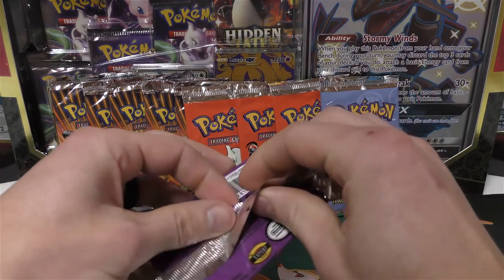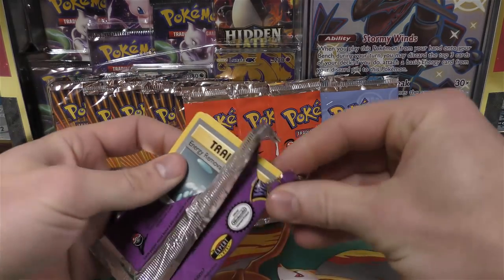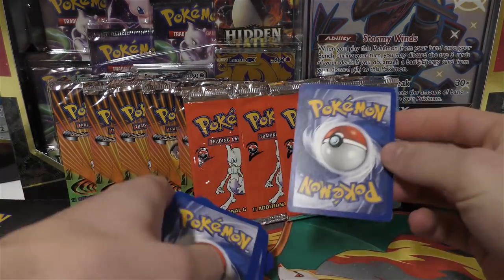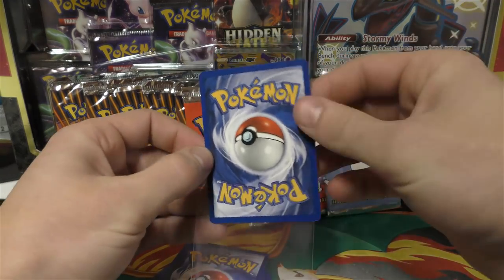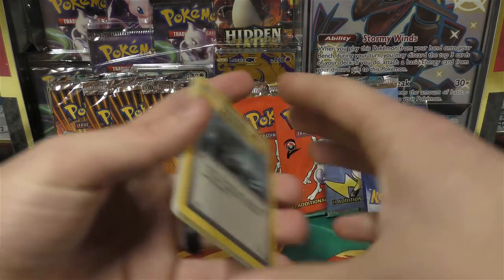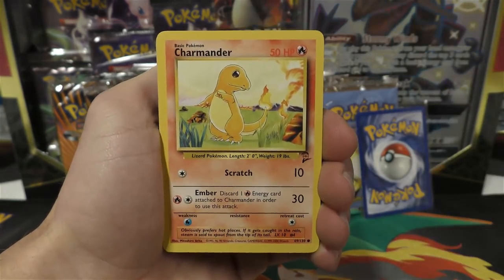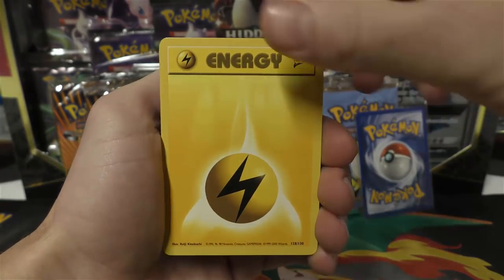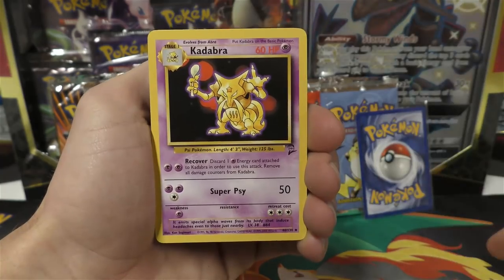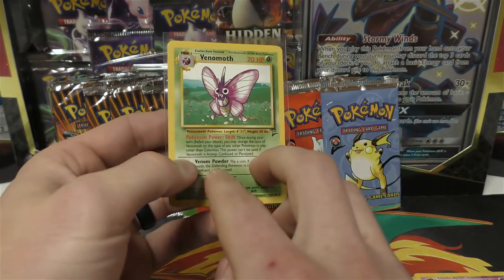Alright, snipping the first pack — one, two, three. This should be the rare, let's sleeve it up. Looking at the rest: energy removal, Rhyhorn, Diglett, Drowzee, Charmander Base Set 2, psychic and lightning energy, Parasect, Poliwhirl, and Kadabra. The centering looks really nice on those. For the rare we have Venomoth, so we didn't get a hollow in that one.